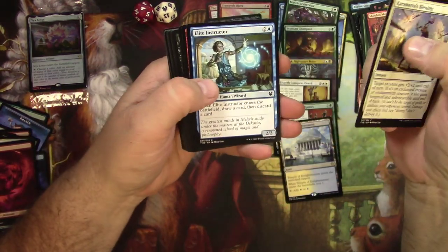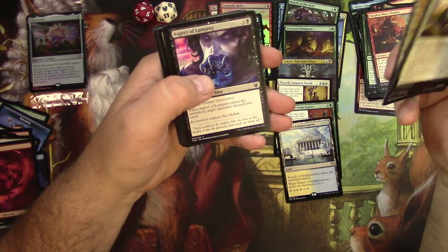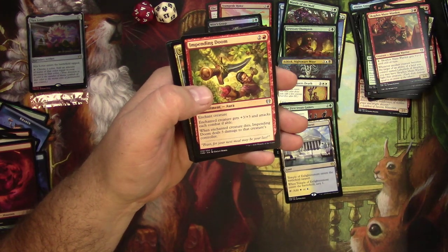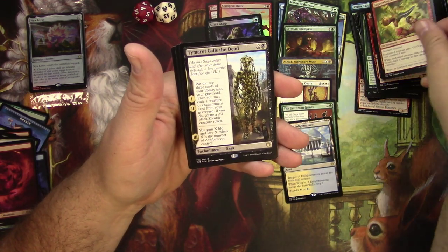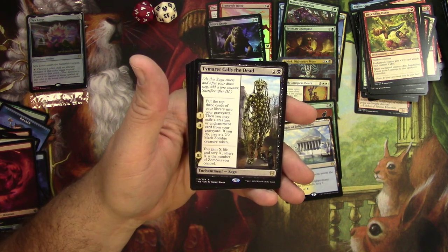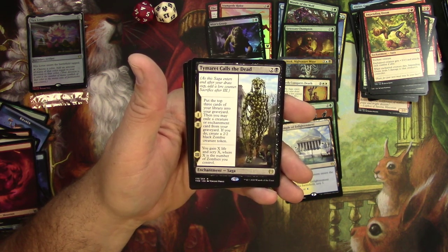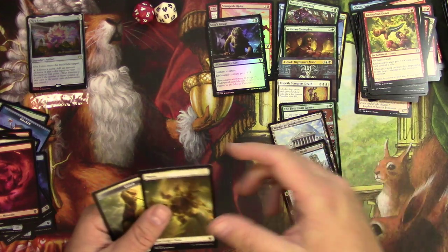Transcendent Envoy would go into my Setessan Champion deck for sure. There's a Colossus — yeah, I think we're doing green and white. Impending Doom, Staggering Insight, Heliod's Punishment, and Timuit Calls the Dead — a Saga for 3. Put the top 3 cards of your library into your graveyard, then exile a creature and enchantment card from your graveyard and make a 2/2 Zombie token for the first two chapters. On chapter 3 you gain X life and Strike X, where X is the number of zombies you control. You're all in on zombies with that thing.